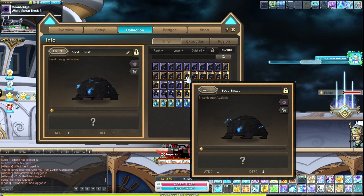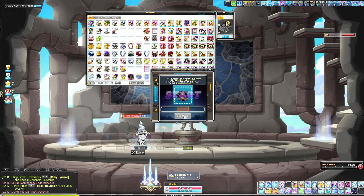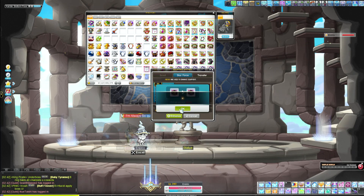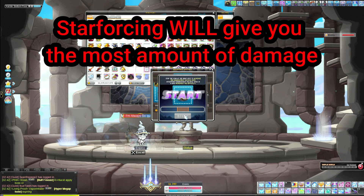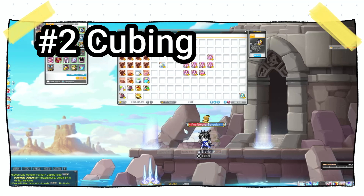Now let's go over the order of importance — which systems to upgrade in the most efficient way possible. Starting at number one, the most important thing at earlier stages of the game is star forcing. Star forcing gives you the most damage for the least amount of cost. It not only gives you stat but also attack, and gaining attack on all your items scales more and more with the percent attack you have on your weapon, secondary, and emblem.